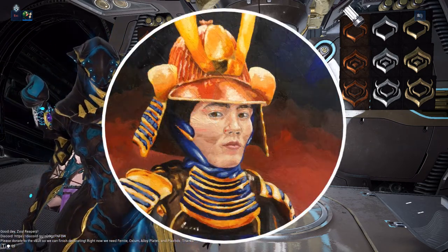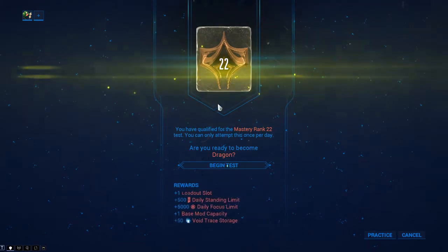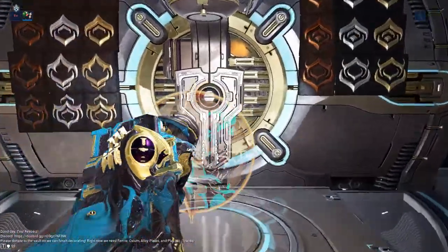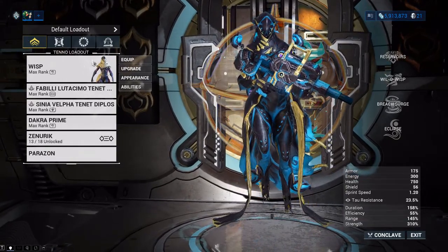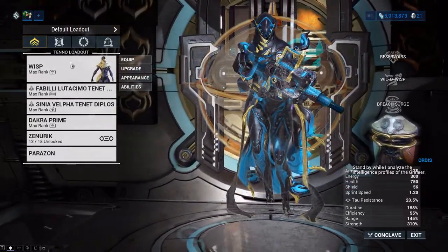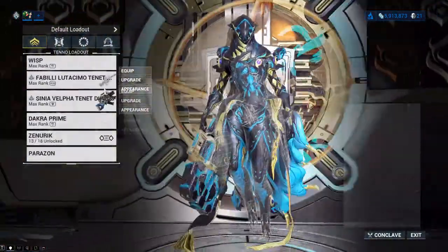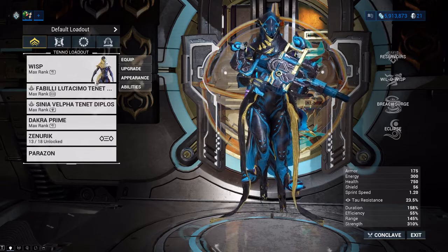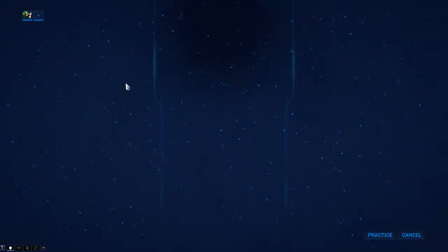Hello everyone, this is Gazalem with Jajin and the Boys, and we are here with another Warframe video. This one is going to be on how to do the Mastery Rank 22 test. This one is pretty easy if you have powerful enough equipment. You're going to want just basic survivability. I believe you can die a couple times, but when you have Wisp, you just straight up don't die. So I've got Wisp just to buff my health, and I subsumed Mirage's 4 onto her to give me more damage. I've got some powerful stuff, got my Envoy. Let us get into this and show you how to do it.